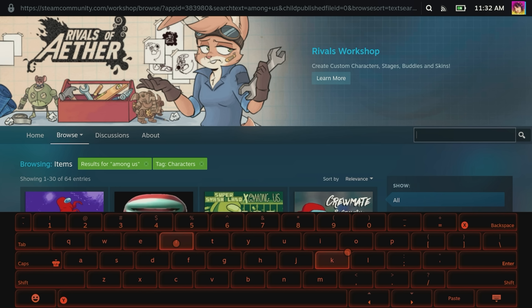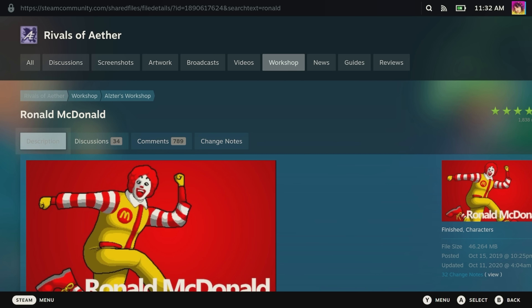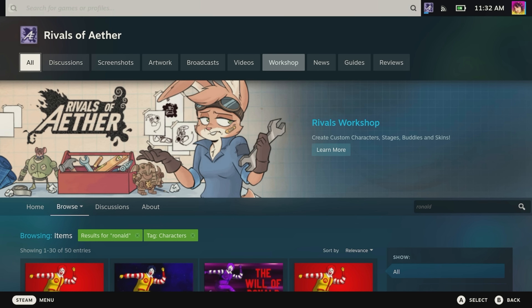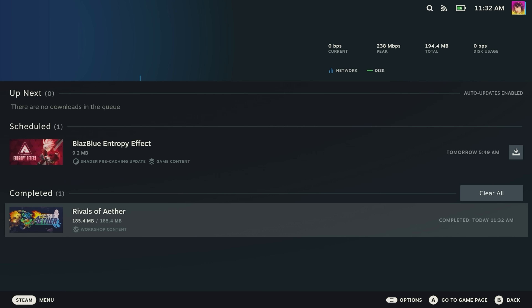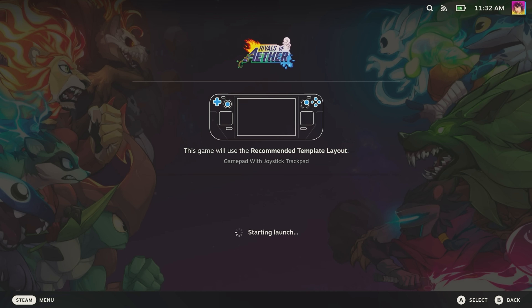Even Halo has a lot of mods. Halo: The Master Chief Collection has Workshop support, so you can play Halo mods really easily. You have to disable Easy Anti-Cheat, and Steam gives you the option to do so every time you launch the game. Now, someone will bring up that you can mod Bethesda games on Xbox and PlayStation, but you don't have full access to modding — those mods are somewhat limited to in-game assets. With actual PC modding you can add whatever you want. Do you like Thomas the Tank Engine as the dragon in Skyrim? You can do that.